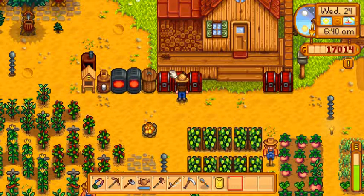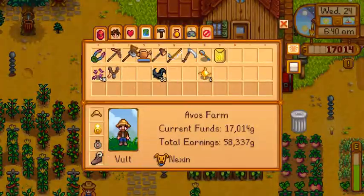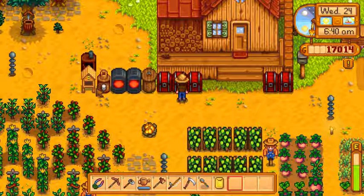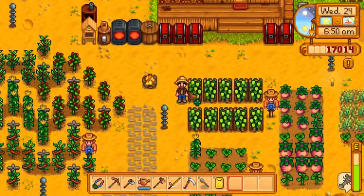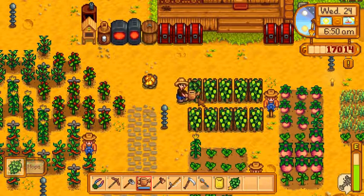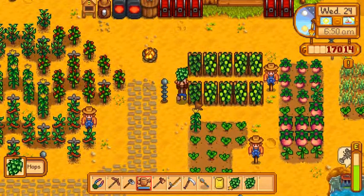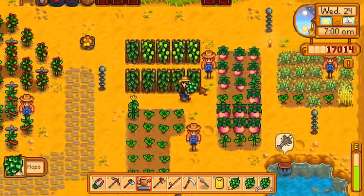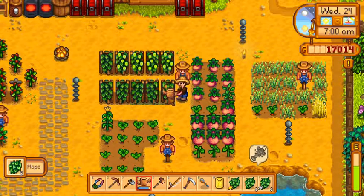Building the cheese press is going to require copper, which I believe we have — yep, we got one. Perfect. Hardwood, stone, and wood. And we need to remember to put our pickaxe in to upgrade it. We need to upgrade it.